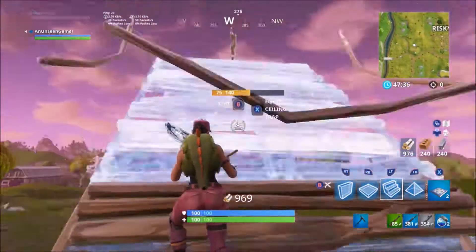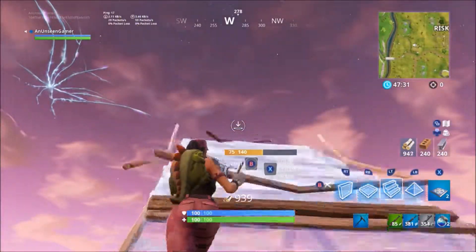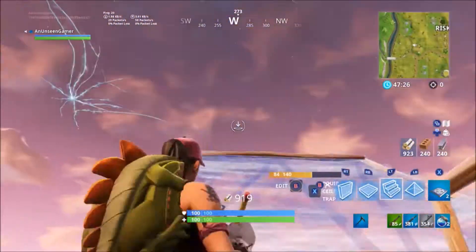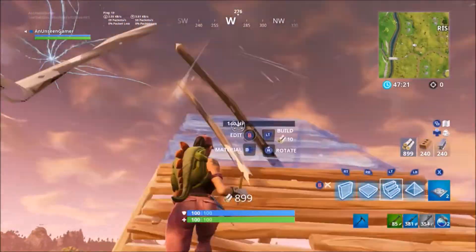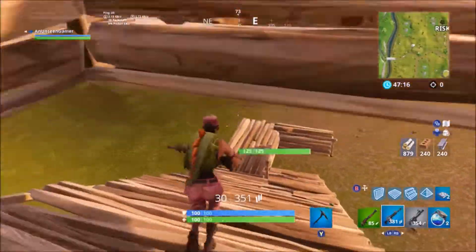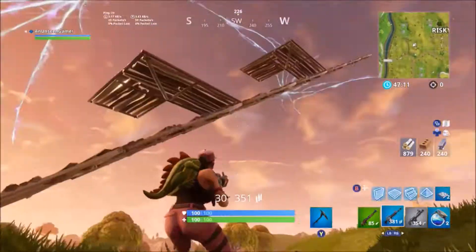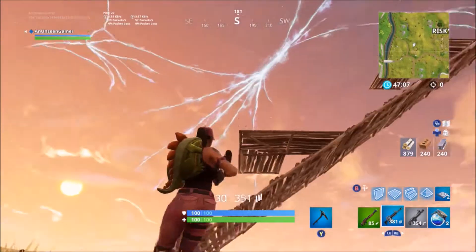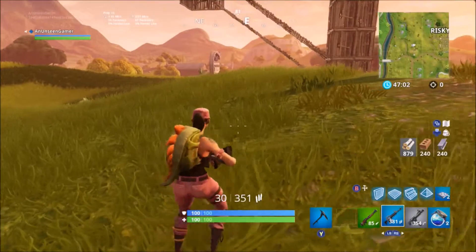I'm going to do it slowly. You have to build up like this and place a floor piece above you, then edit through, and then just carry on doing this until you eventually get up to your enemy. You can also do this with the triangle pyramid pieces, but I prefer the floor pieces because I've been doing it since I first started learning this tactic. What the floor pieces do is just protect you so you don't get shot from the guy you're pushing.